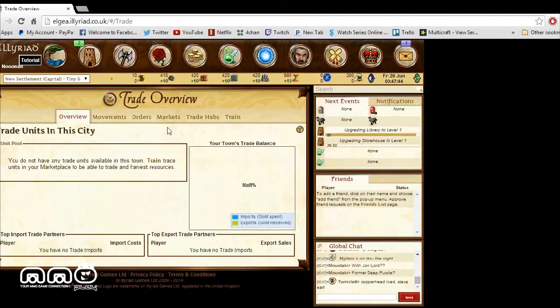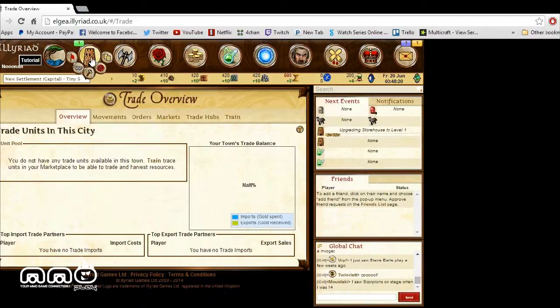Let's check our trade overview. It says we don't have any trade units available in this town — we'd need to train trade units at the marketplace to be able to trade. It seems like we can trade different things in our town to other players, which is pretty cool. Maybe if you have a unit that somebody else can't get, and they have something you want, you could swap and trade. That's a really cool aspect to integrate into this style of MMORTS — there could be really good trade-offs and interactions with other players.